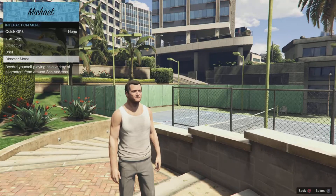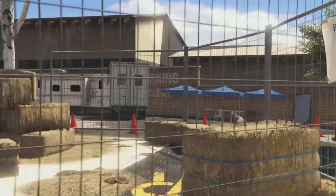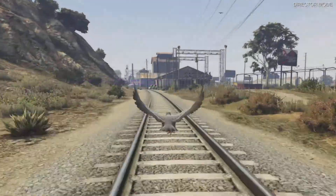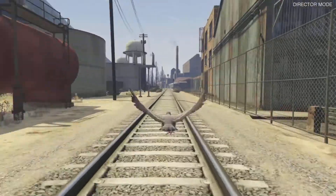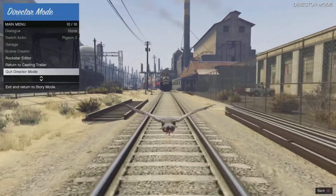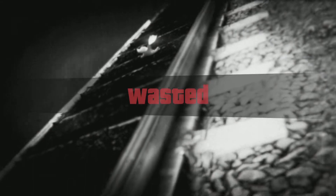Once you go to story mode you are going to have to go to director mode. When you're in director mode you are going to pick any bird — any bird works. You're going to have to go to the top of the map near Paleto Bay. Once you're on the train tracks, go down the train tracks until the train pops up. You can fail this part as many times as you want because the glitch will still be doable.